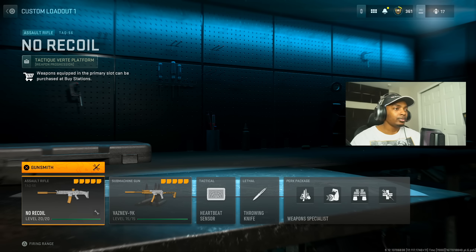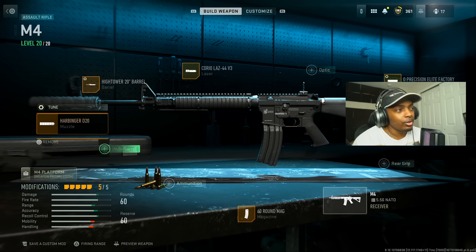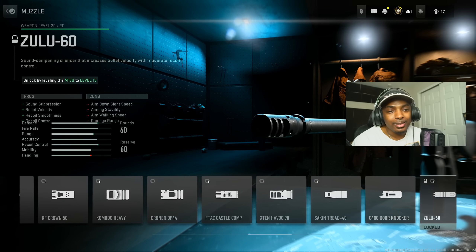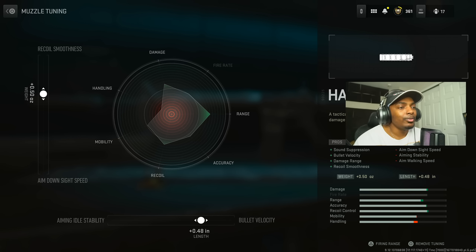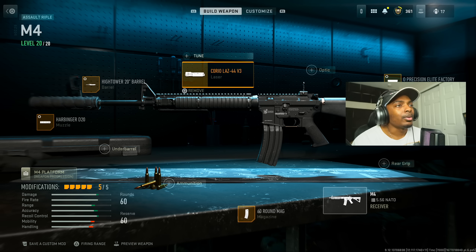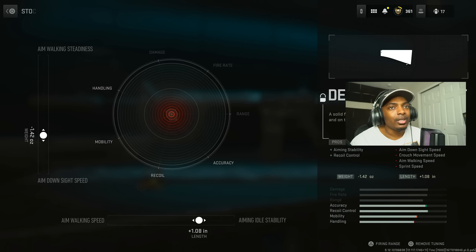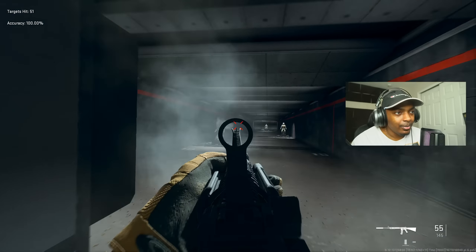Next I'll show you the M4 — it's incredible and also one of the weapons that didn't get nerfed, so try it out before they nerf it. Harbinger D20 for sound suppression, bullet velocity, damage range, and recoil smoothness — increase the bullet velocity by 0.48 inches and recoil smoothness by 0.50 ounces. Put on the High Tower 20 inch barrel for bullet velocity, damage range, recoil control, and hip fire accuracy — increase the damage range by 0.25 inches and recoil steadiness by 0.24 pounds. Put on the Corio Laz 44 V3 — I didn't tune it, it just helps with aim down sight speed and aiming stability. Demo Precision Elite Factory for aiming stability and recoil control — increase aiming out stability by 1.08 inches and aim down sight speed by negative 1.42 ounces. Put on 60 round mag.